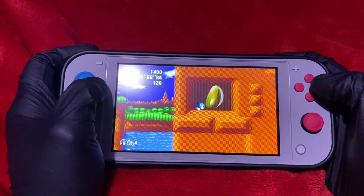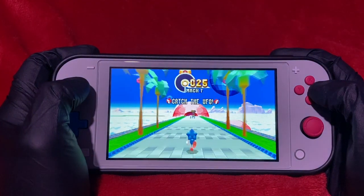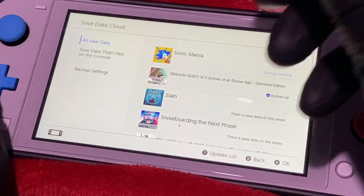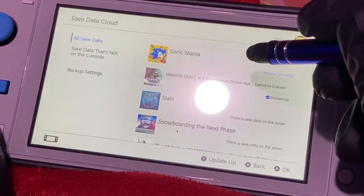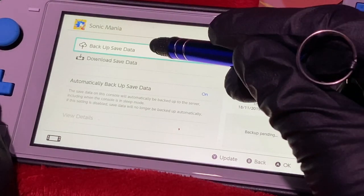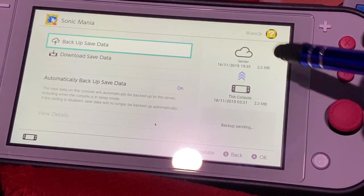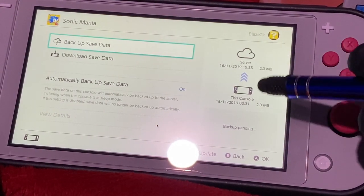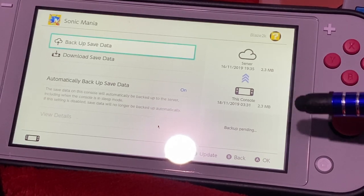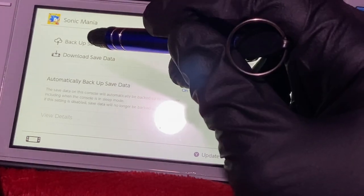If you have automatic backups turned on, the latest save file will probably already be backed up to the cloud, but we're just going to be doubly sure and back it up manually first. Under All Save Data, we'll find Sonic Mania, select it, and we'll be greeted with two options: Backup Save Data or Download Save Data. On the right, it will also tell you the date and time of the save that's been backed up and the date and time of the save currently on this console. Since this console has the latest save file we want to transfer, we'll select Backup Save Data.